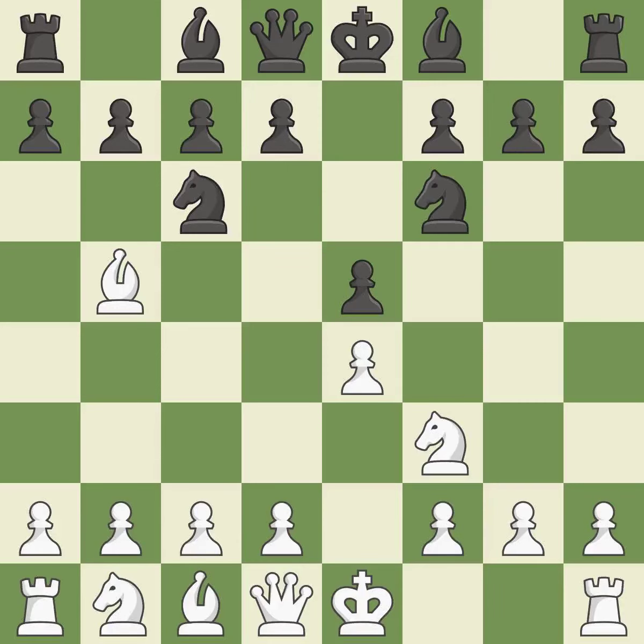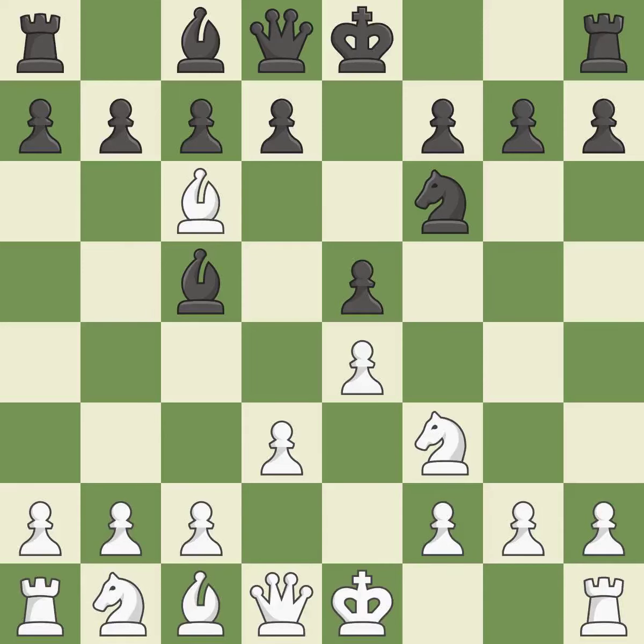Nf6 advances the knight and engages in an attack on the exposed e4 pawn. D3 protects the e4 pawn and allows the dark-squared bishop to develop. Bc5 develops the bishop, attacks the f2 pawn, and prepares castling. As a result, the opponent's pawn structure is weakened because they are forced to double their pawns.